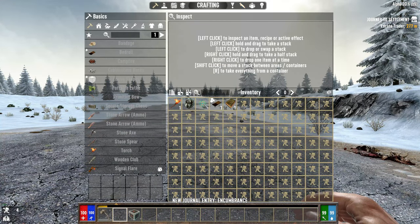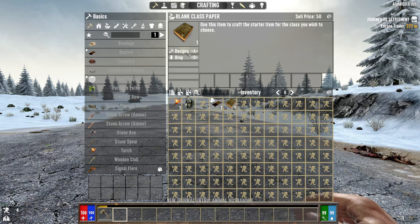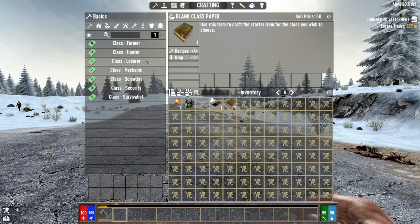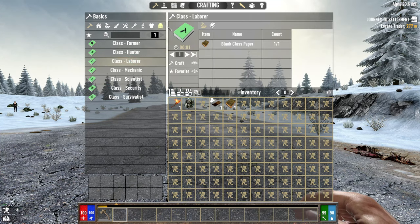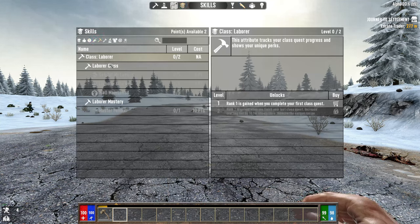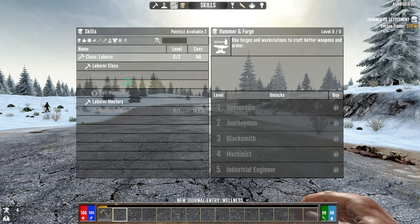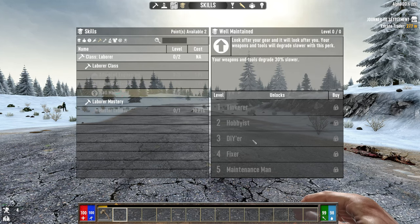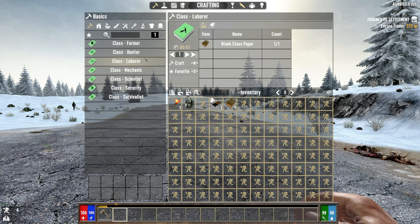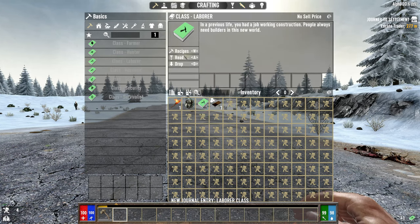Let's throw that down. I'm going to throw the land claim block away because I don't need it right now. I've got a blank class paper book — I can spec into farmer, hunter, laborer, mechanic, scientist, security, or survivalist. I normally like to go into laborer, just so I can get the crafting stuff early on. Laborer class gives me advanced engineering, hammer and forge, which is very important because you can't rely on finding schematics early on.